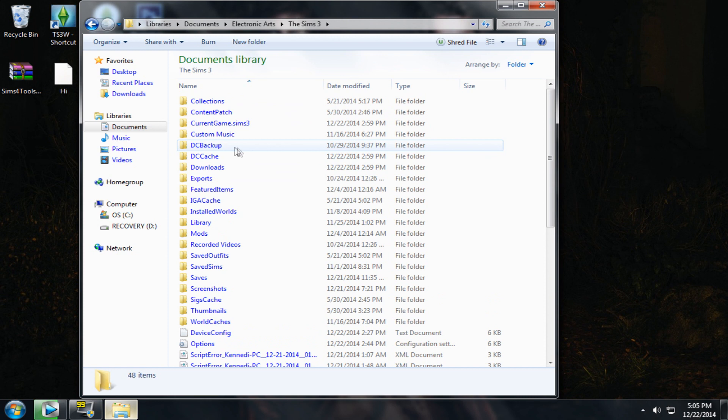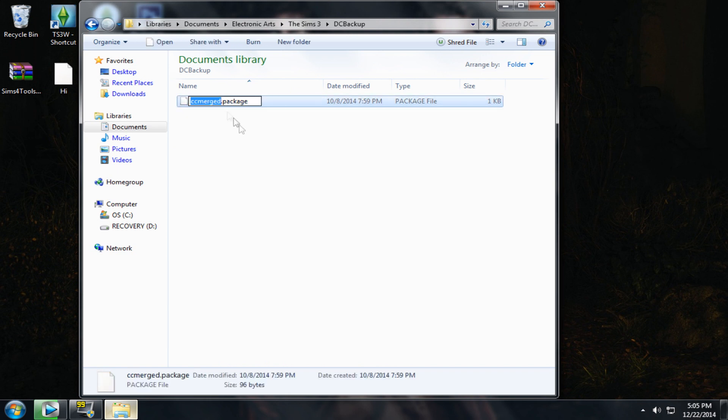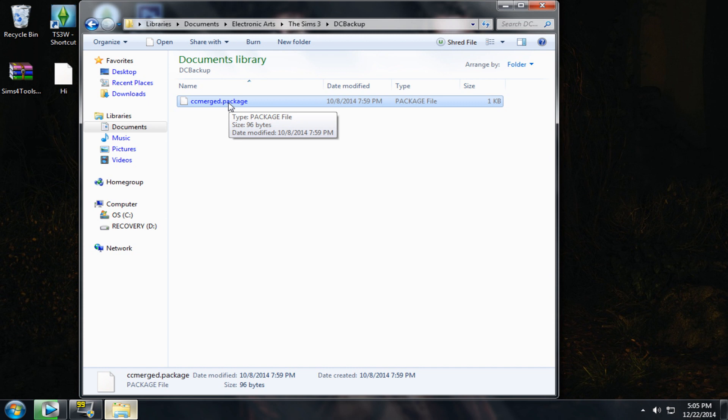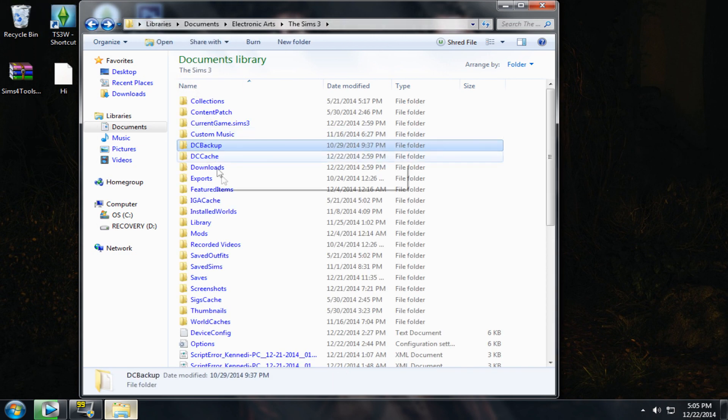After you've done that, click on your DCBackup folder. You will see that there's a cc_merge.package here — that is one file you definitely need. Mine is empty because I usually delete it before I play. If you go on the launcher a lot, there will be a whole lot of files here. You want to make sure that you delete all those files except for cc_merge. Do not delete that file — it is very important. Delete all the other files in there, then move on to the next step.